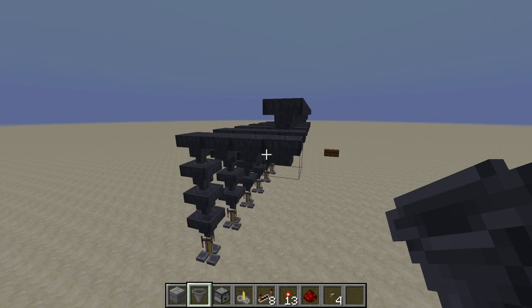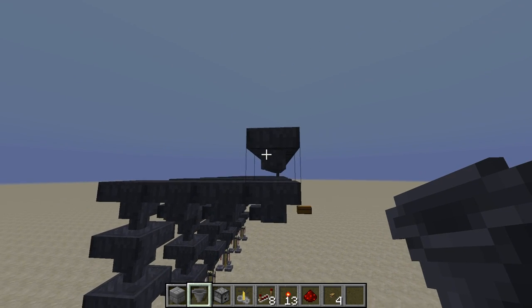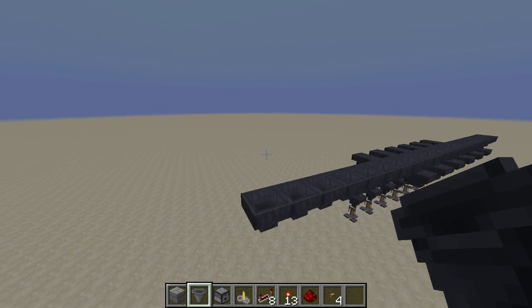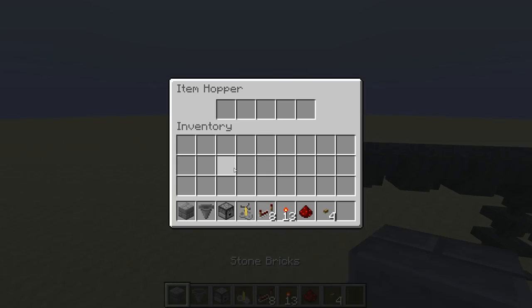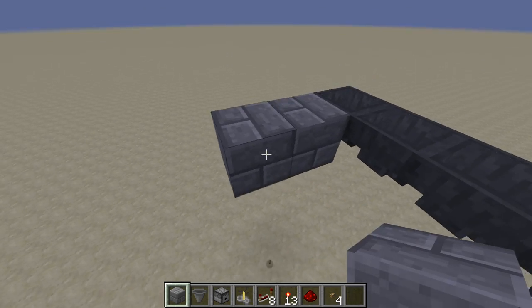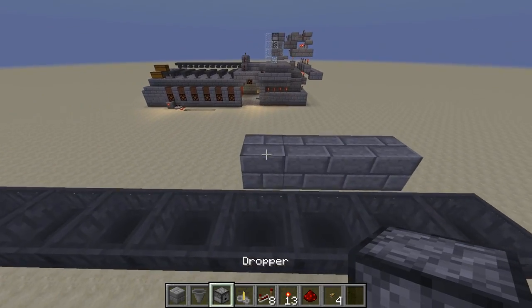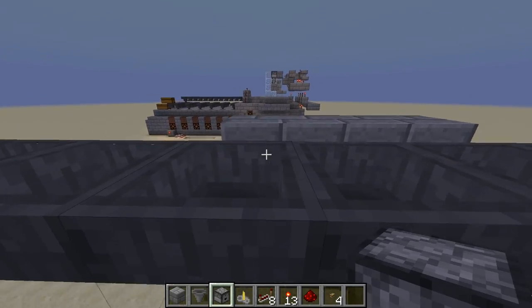Once that's done, you want to extend out this main hopper line nine more. Then we want to place the droppers — they're going to be facing into the hopper line over here.